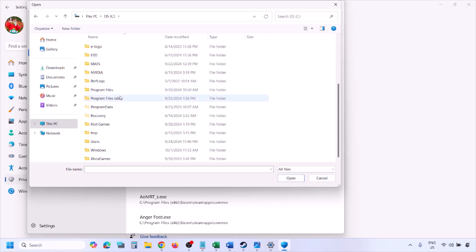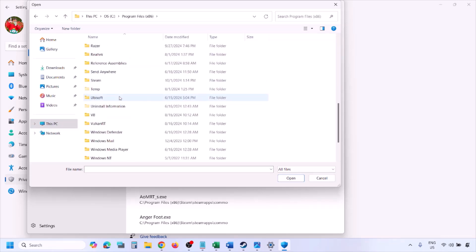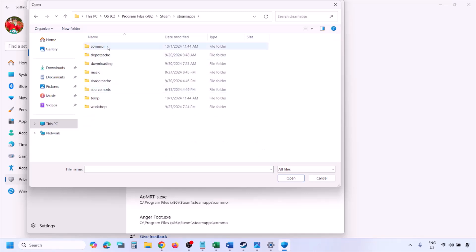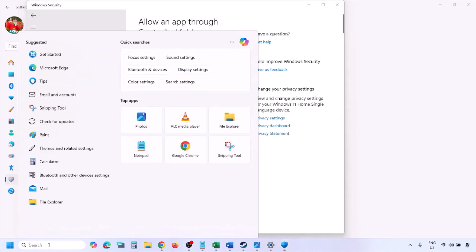Open your drive, then open Program Files (x86), open the Steam folder, open SteamApps, open the Common folder, open the game folder, and select the game exe file. There may be one or two exe files — add the game exe file and click Open. Once the game is added, launch the game and check.